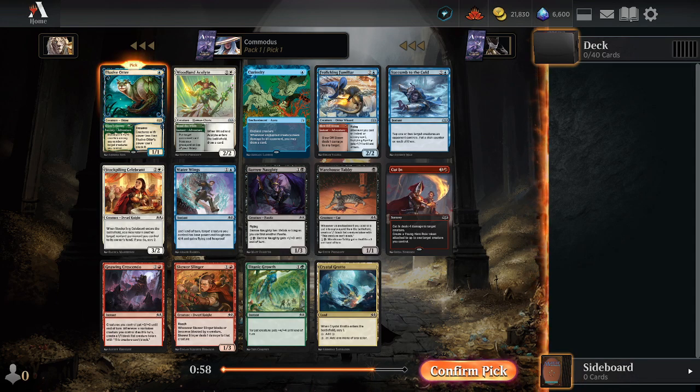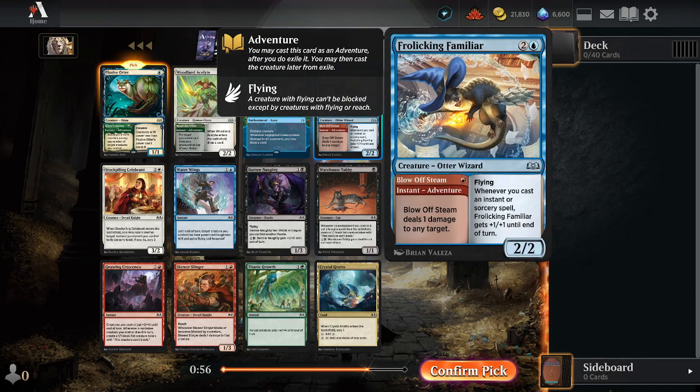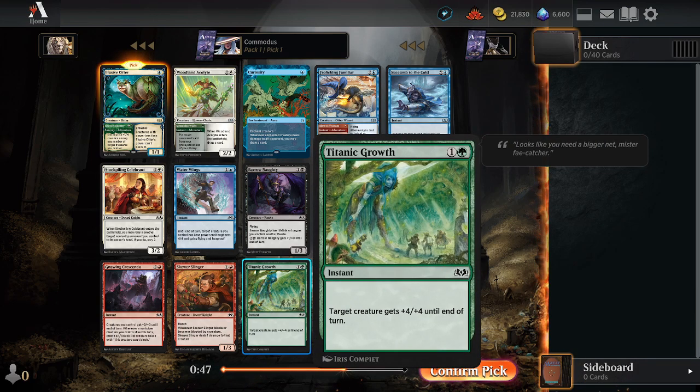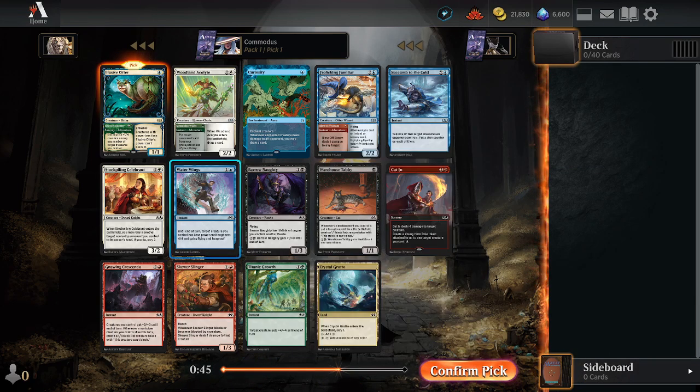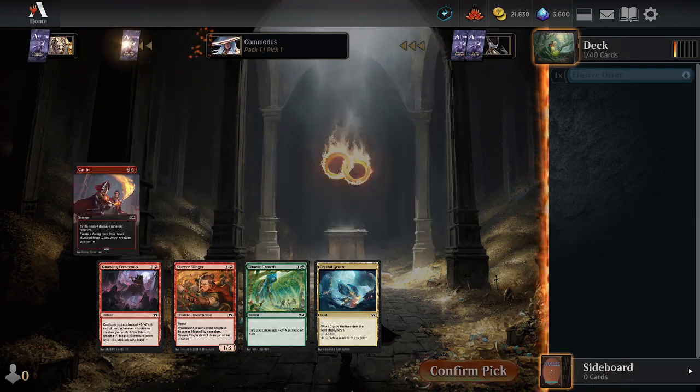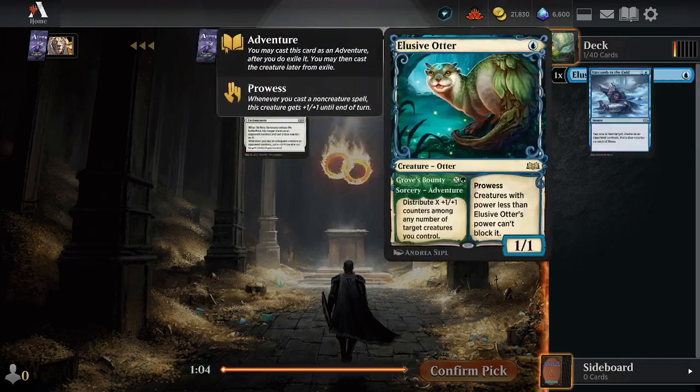We can play a sweet Prowess deck. Frolicking Familiar is also really good for this deck with an Acolyte — really cool card, very strong. Titanic Growth might be something we can hopefully wheel, or this Water Wings — we can just turn it into a big thing. It gets Hexproof, it's like a good defensive spell too. We're going to take the Elusive Otter though. Cute little guy, gets a bunch of value.